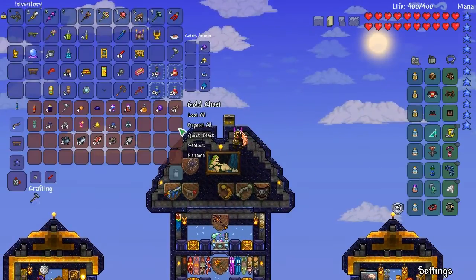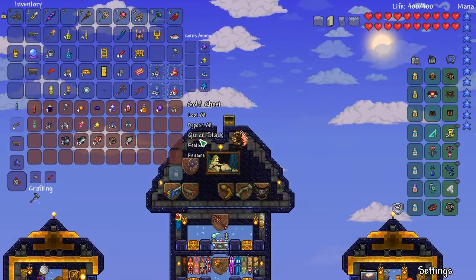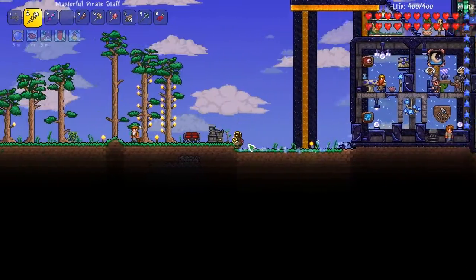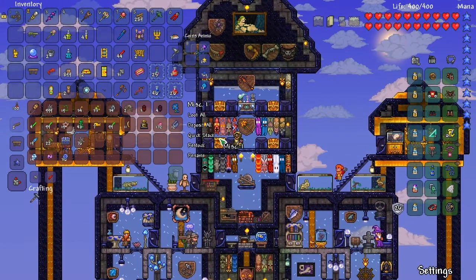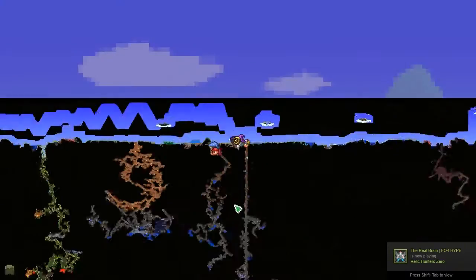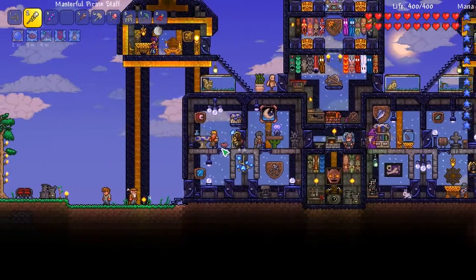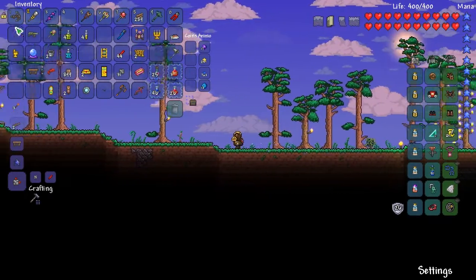Oh thank god, that was the hardest thing I've ever done. So there's some mage weapons I want to get even though it's a summoner playthrough — doesn't mean I don't want to get some weapons. One of the mage weapons I want to get is the crystal serpent, which we find in the Hallow. I don't know where any Hollowed areas are to be honest. And there's also the clinger staff — I want to get into more of the summoner style.